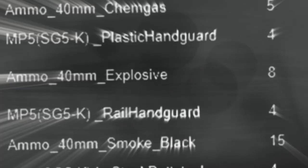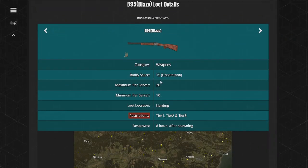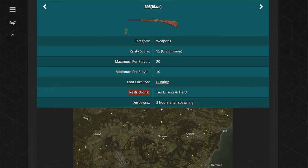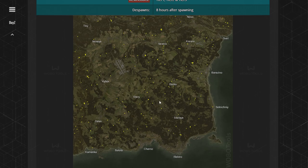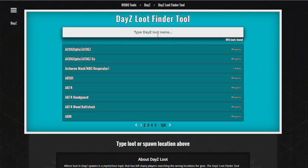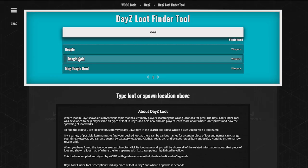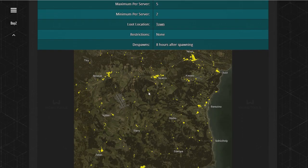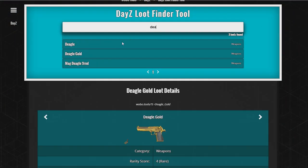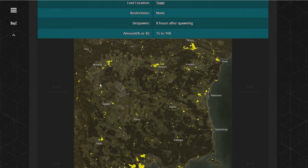I'm not going to go through each and every item in DayZ and tell you which items have which numbers — that will take forever. But what I have done is created a way for you to search any item in DayZ that you're interested in finding, and it will tell you how many of that item spawns on the server and show you exactly which areas it spawns to on the map, with any restrictions it may have — heli crash sites, contaminated areas. Basically, I've created a loot finding app for DayZ. Type the loot you want into the box and the tool will do the magic and tell you where it spawns, which I'll keep up to date each and every patch from now on.